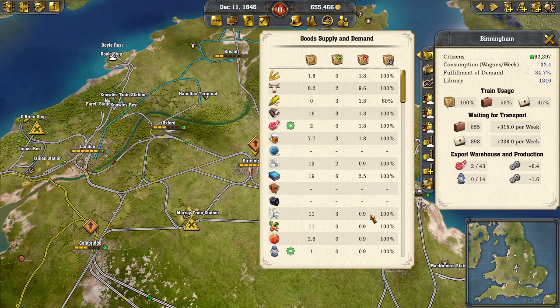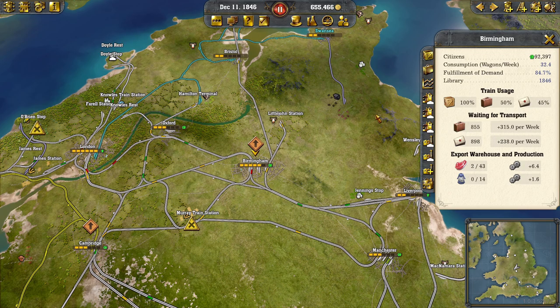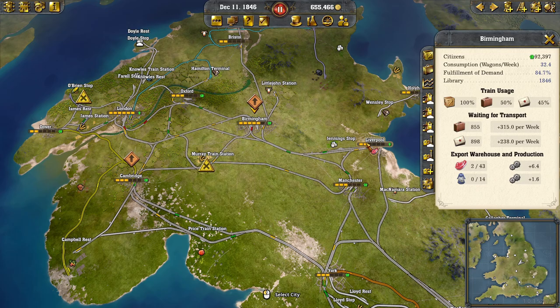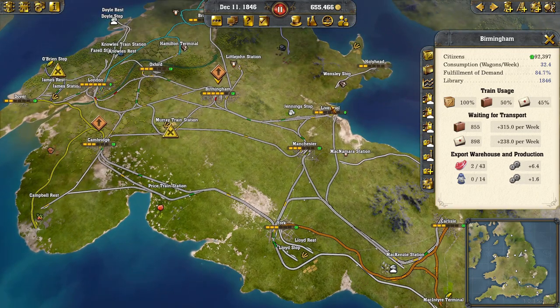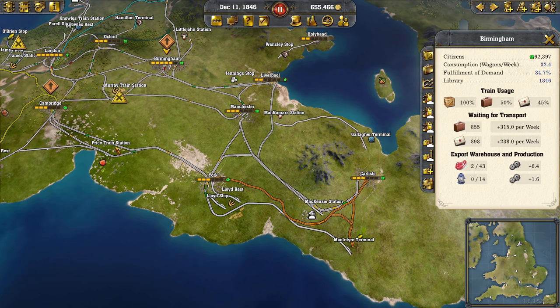Let's bring up the supply and demand. The only thing that makes cities grow is delivery of goods. Passengers do not affect city growth but they do affect your bank balance, and the bigger a city the more passengers are going to take your trains. So you have to do a bit of both. Expansion is going to cost money and the more people you've got in the cities the more money you get. We should go for something that we're lacking that isn't already on our map.